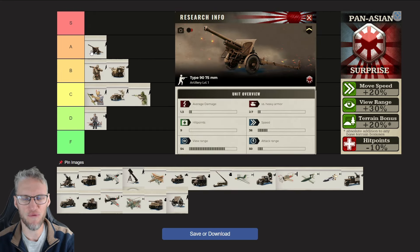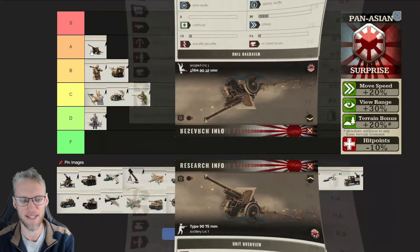With the speed buff, Pan-Asian Artillery moves at speed 38. Their attack range is 50, but their view range is 54, which is cool because you don't really need a scout to see what kind of units you are attacking, unlike other doctrines. However, you should always have a scout unit so that you can't get ambushed by stealth units.